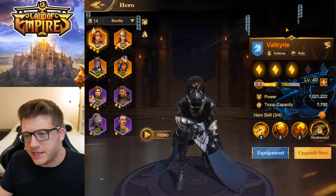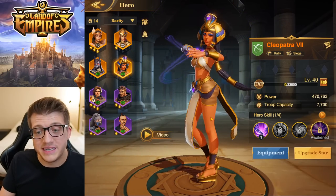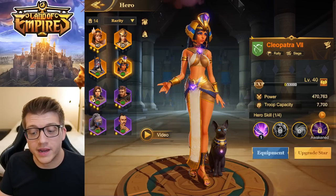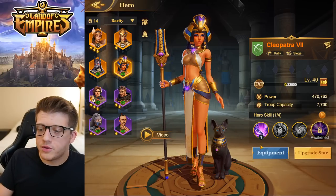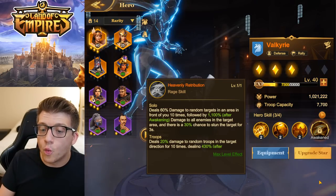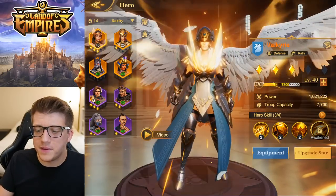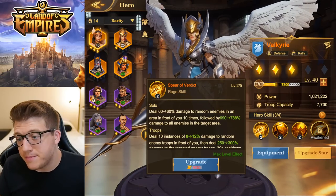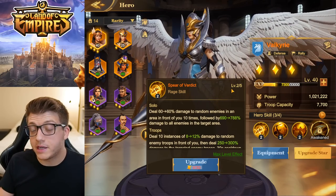Let's look at the heroes — this is Cleopatra, and she looks absolutely incredible. These are basically commanders in Rise of Kingdoms. You'll notice that heroes have four skills — effectively three skills and then an awakening skill, which is basically your expertise. There are fewer skills here than in Rise of Kingdoms, which makes heroes a little easier to understand. You'll also notice each skill has two effects depending on which game mode you're in, which gives the hero a bit more depth depending on what you're doing.